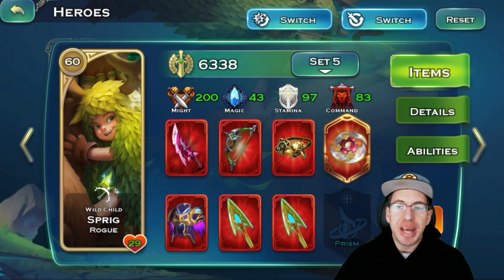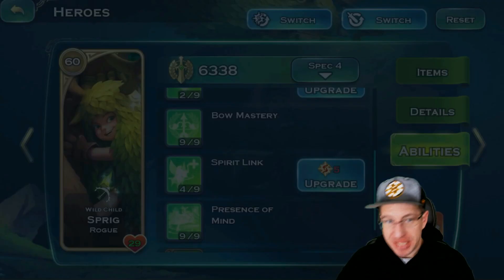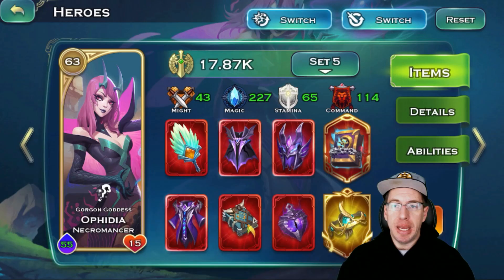The next hero with an honorable mention is Sprig. Sprig has a mastery called Bow Mastery, which boosts the damage of the Archers. If you are fielding Archers, it is important — and this is true for all troop types — if there is a hero mastery available, use that mastery. So if you field Archers, field Sprig to get the bonus for your Archers.